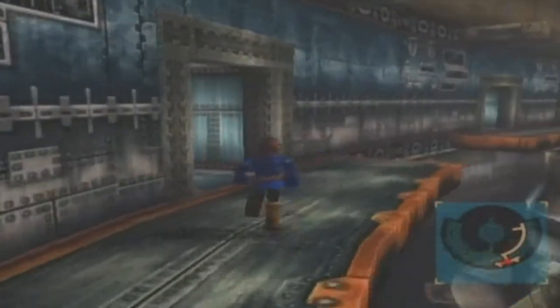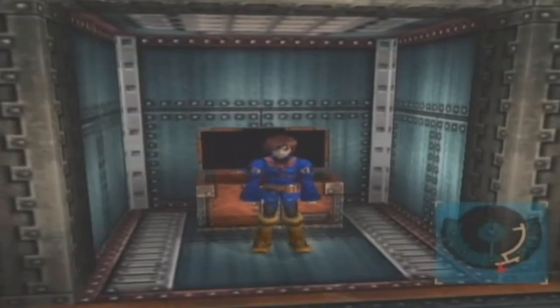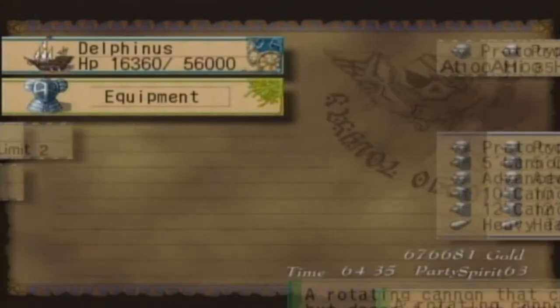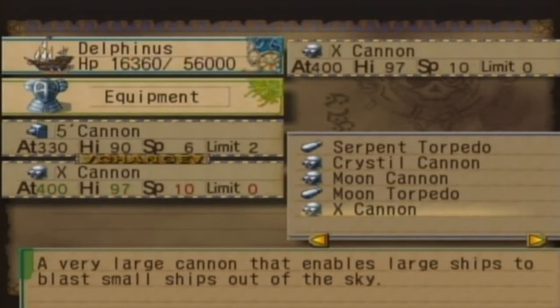Let's go through here first, because it might... Ah, a chest! Look at that! X-Cannon one. That's for Delphine — my ship! I need to heal my ship! Whoa! Look at that attack! It goes up seventy, and here goes up seven.